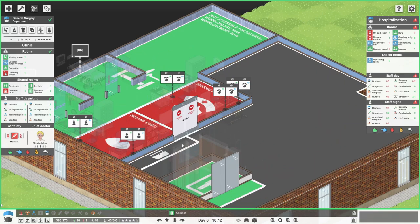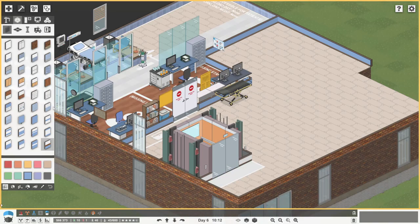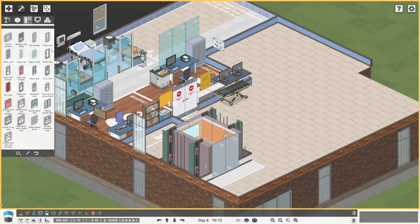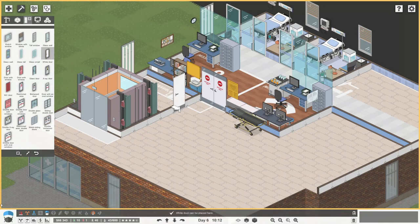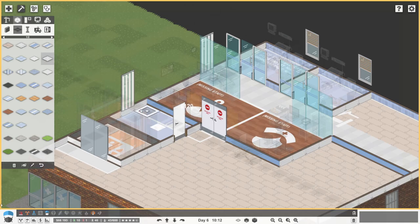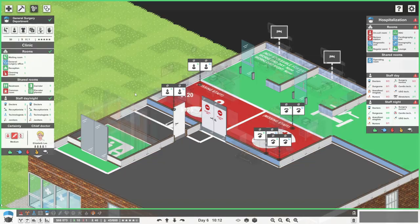And then in here, I was thinking of a toilet. Because we're always going to need a toilet for staff and patients. So let's get in a white door. How many could I actually fit in here? It's going to be quite a big toilet just like that, isn't it? I will go around and do the wallpapering in a sec. And that's going to be a restroom.